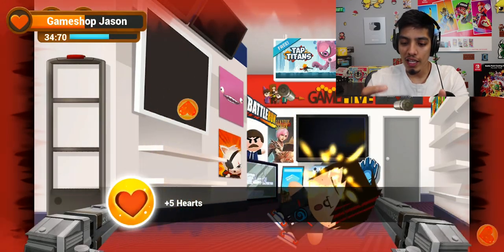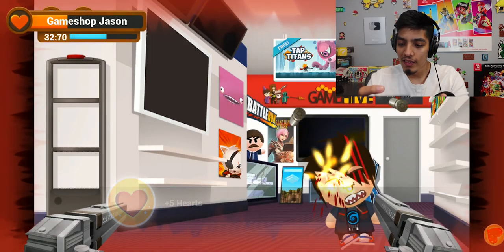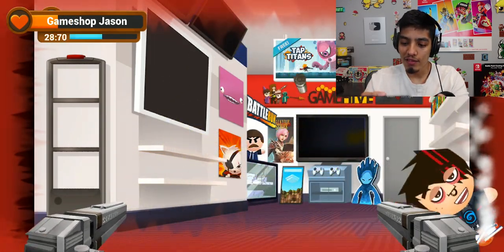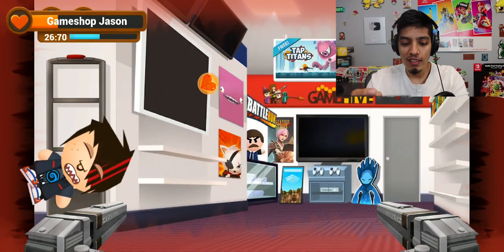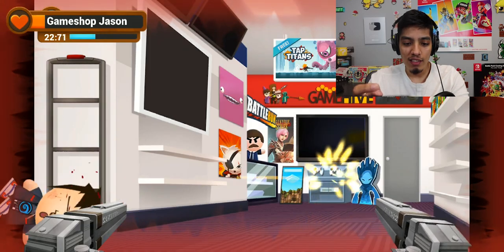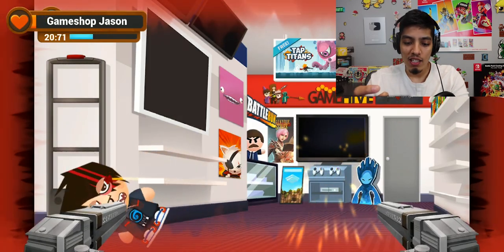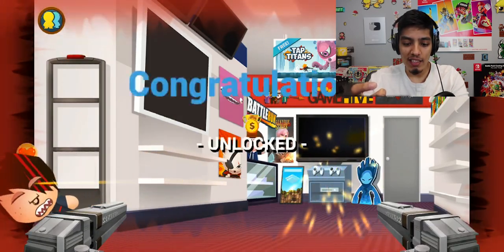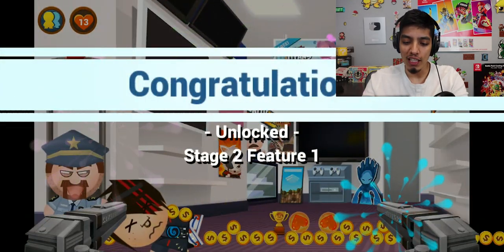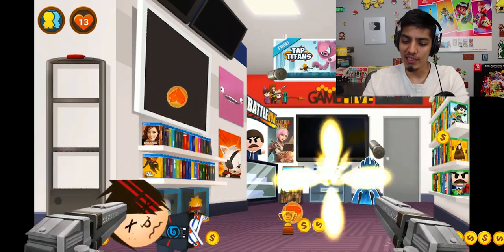There's a helicopter — shoot it down! Yes, you got five free hearts — thank you, helicopter! This is supposed to be like a GameStop, it's pretty funny. We only have 20 seconds — we're gonna get it! There you go, we defeated Jason. By the way, your mom gave me a terrible threat — good thing we beat him, that guy's a trash talker.